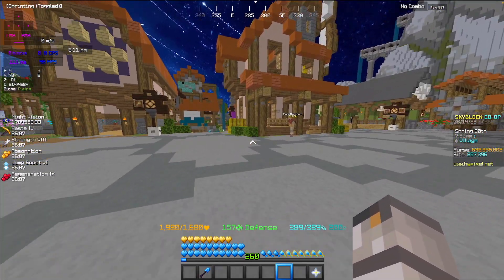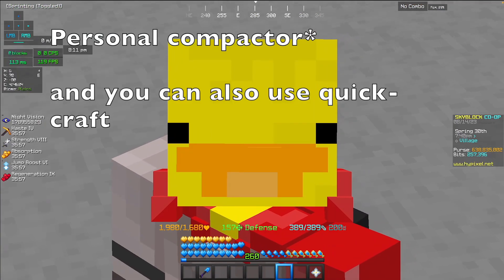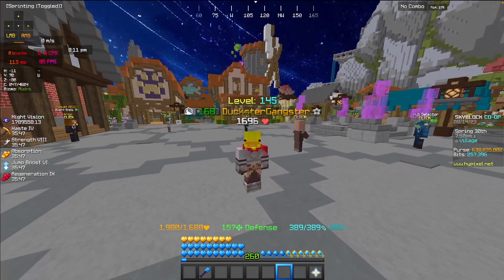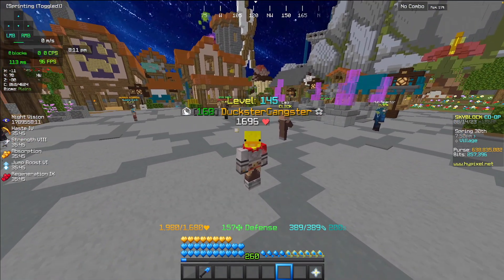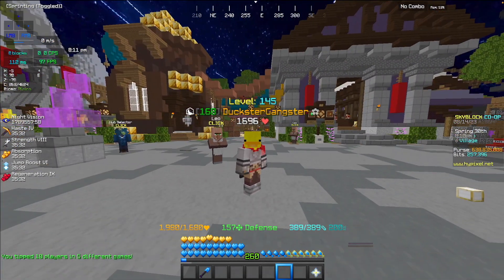If you don't have a booster cookie, you can buy a bunch of golden carrots from the Alchemist, put them in your ender chest, then head to the Bazaar and start claiming your order. This assumes you have a super compactor. And if you don't have a rank, you don't have the issue of not having quick craft, because you have a personal compactor to use. Enjoy doing this until carrot prices crash — have a good day!